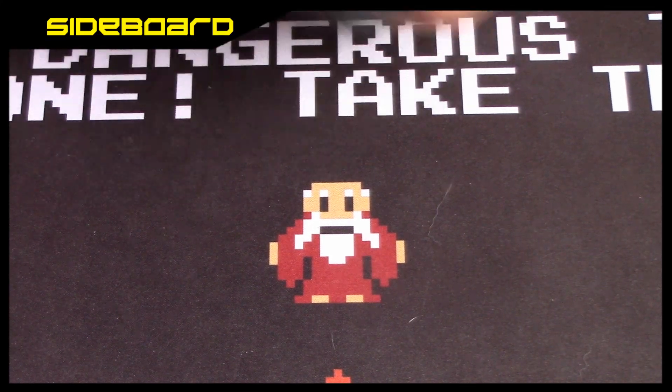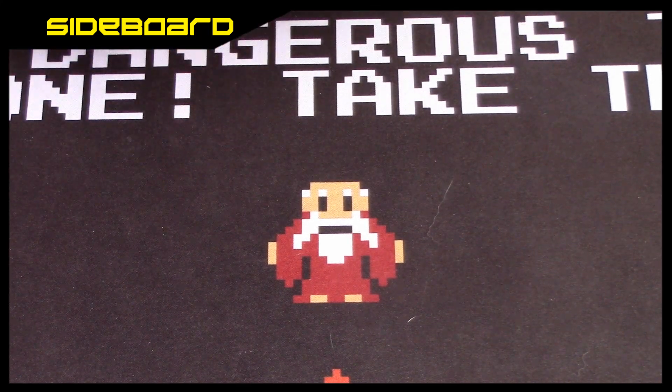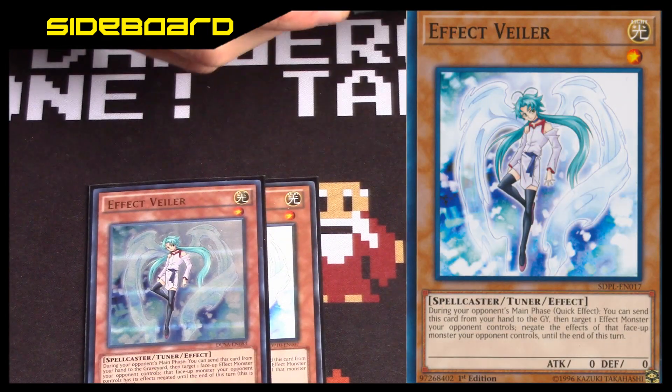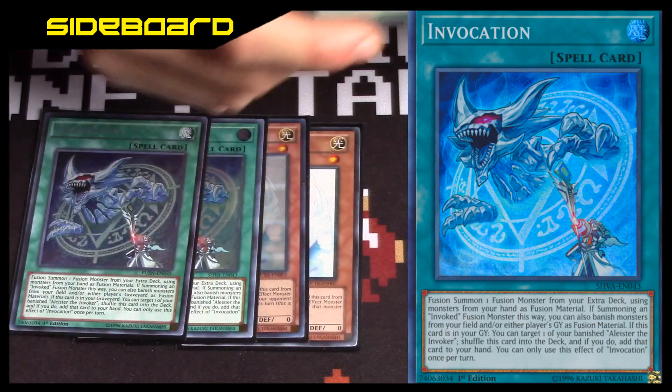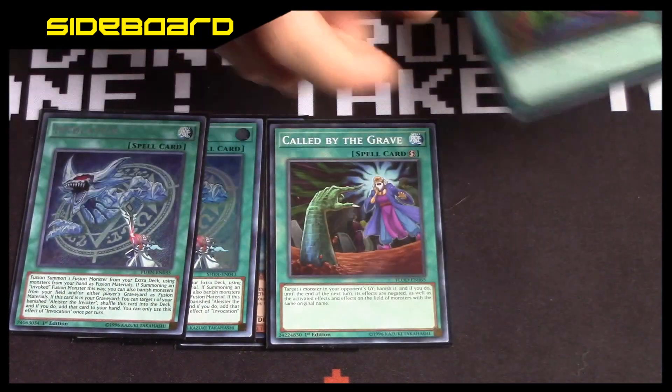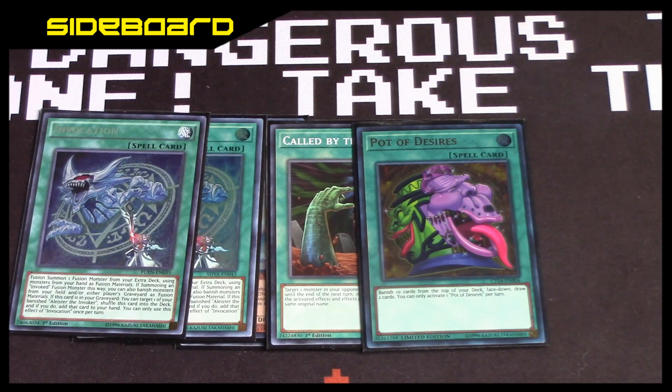That's it for the main deck. For the non-Thunder Dragon version: if you want to go back to the original, just take out the Thunder Dragon engine and put in two Effect Veiler, two Invocations, one Call by the Grave, and one Desires — that's really it for what you want to switch out.